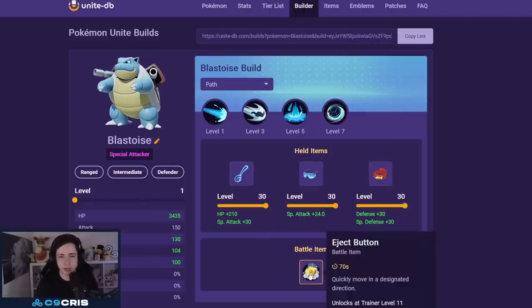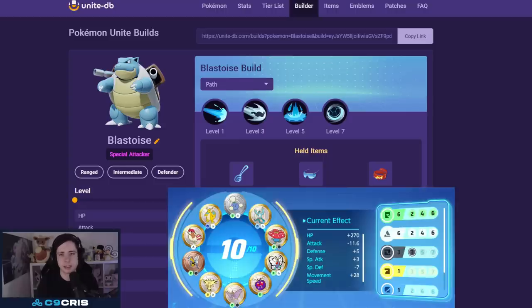Next, good old Blastoise with Water Spout and Rapid Spin. Items: Wise Glasses, Choice Specs, and Focus Band with Eject Button. Emblems: six white and six green. Still a very strong Pokémon.